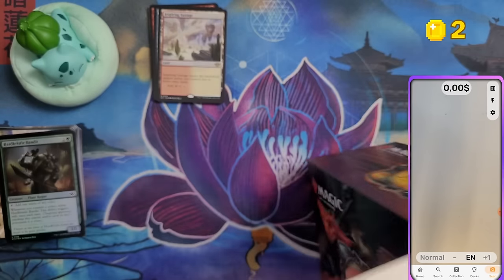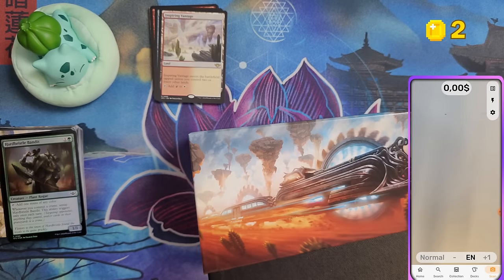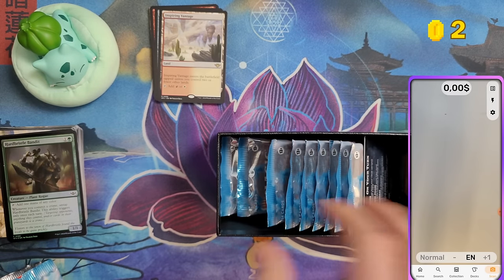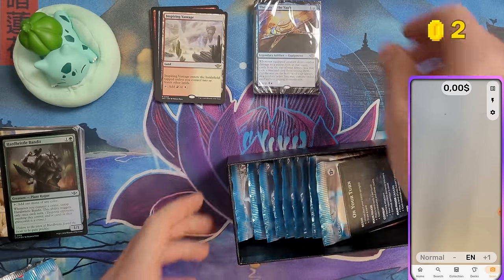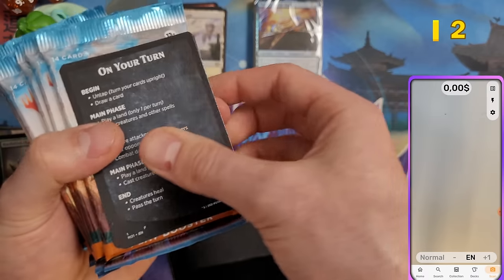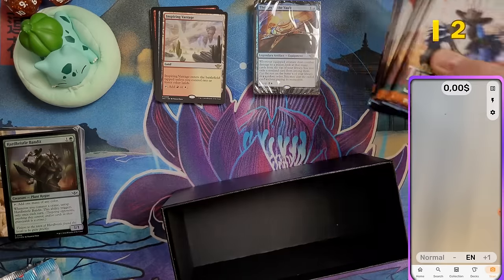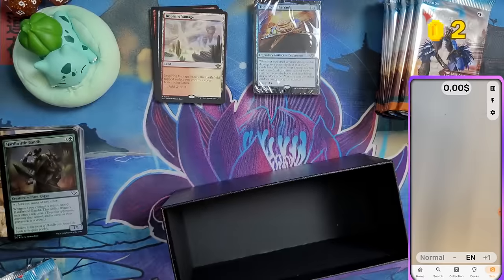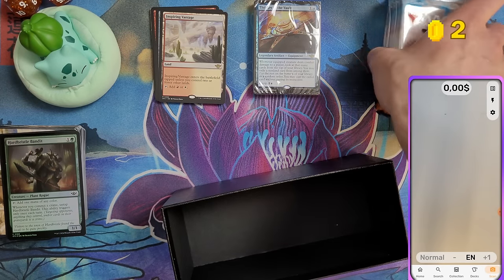The second bundle has the same promo card and nine play boosters — they've really stripped things down compared to before. With Ixalan we at least got a guaranteed Jurassic World card. These two reference/rule cards are actually advertised on the bundle bag, which is surprising.